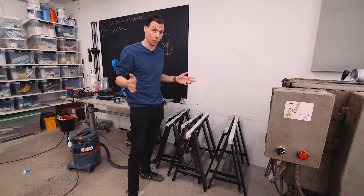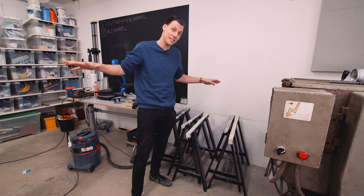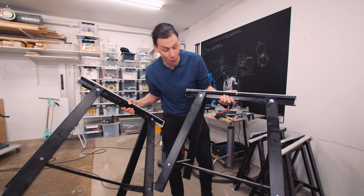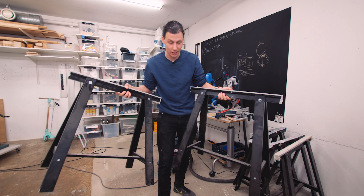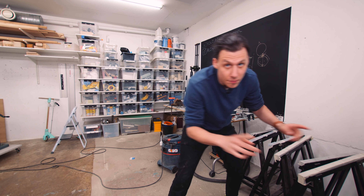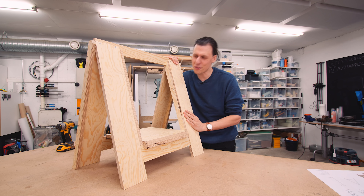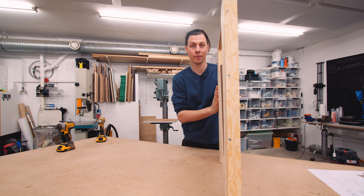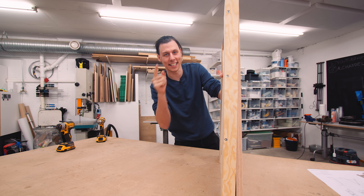Having a few sawhorses in your workshop is super convenient — you can use them as temporary work surfaces when you're building large things or when you're breaking down full sheets of plywood. These IKEA ones have been working out okay so far but I'm sick and tired of how much space they take up and they don't stack at all. Today we're gonna be building a couple of sawhorses that are quite easy to build, super sturdy, but more importantly they fold down super flat.